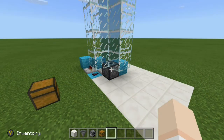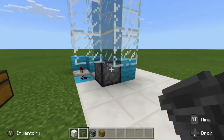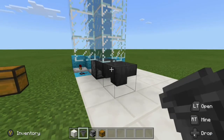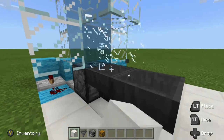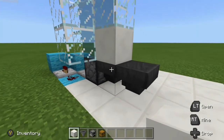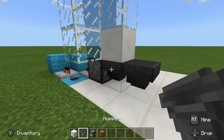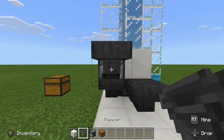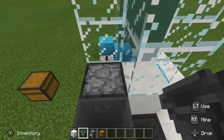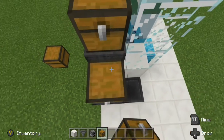Next, we want to set up our auto smelter. Before we do that, let's make a couple of preparations. Grab a hopper and crouch-place it into the dropper like that, and then a hopper into the back of that hopper. Then to prep for our auto minecart unloader, replace this glass block with a solid block — it should be resting on top of that front hopper. For the auto smelter, crouch-place a hopper into the side of that hopper, furnace on top, hopper into the front of the furnace. And up top, crouch-place a hopper on top of the furnace, chest on top of that hopper, and then a chest on top of this hopper.